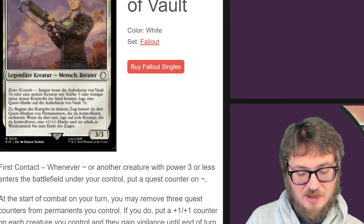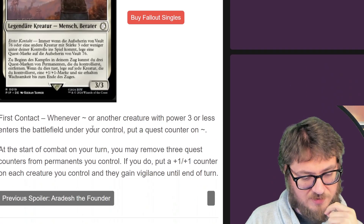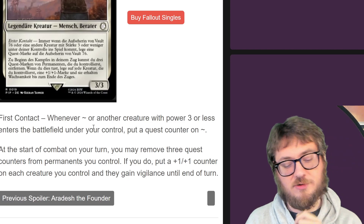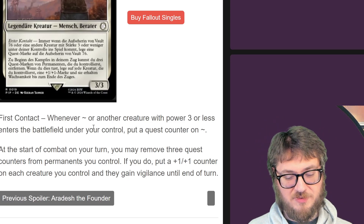Overseer of the Vault — whenever it enters or another creature enters, put quest counters on this. The third combat on your turn, remove three quest counters from a permanent you control — if you do, put a plus one, plus one counter on each creature you control, and they gain vigilance until end of turn. You already know how I feel about vigilance, and it also sizes up your board.